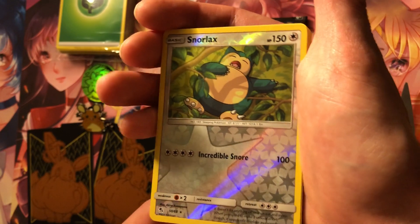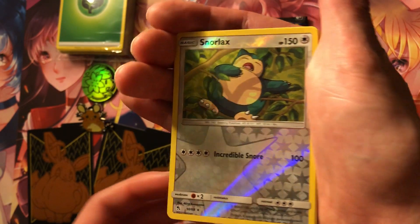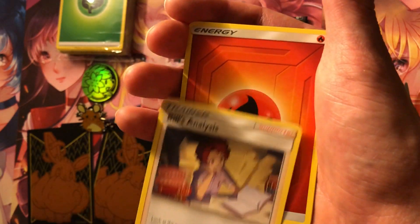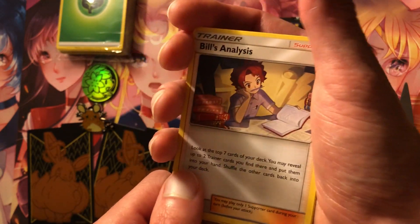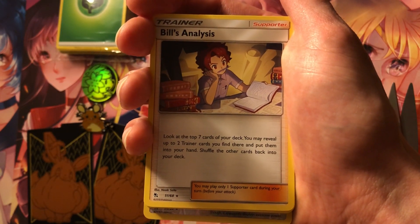And then Reverse Holo Snorlax — that's pretty dope. And then maybe one more card: Bill's Analysis again and Fire Energy. So that was it for this pack. Stay tuned for more. Have a blessed one.